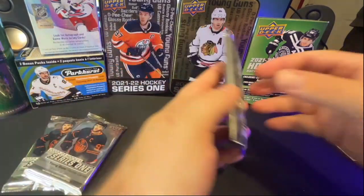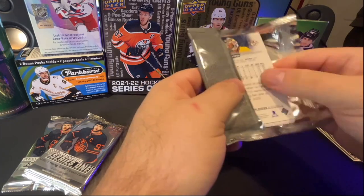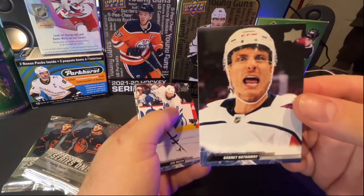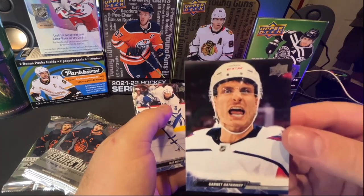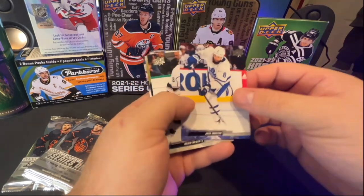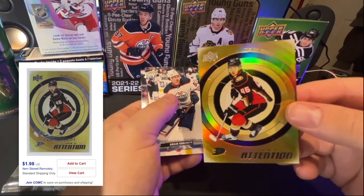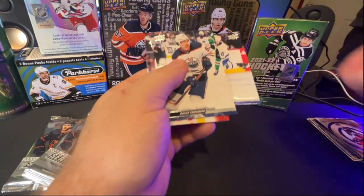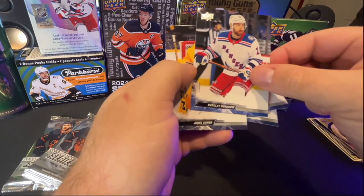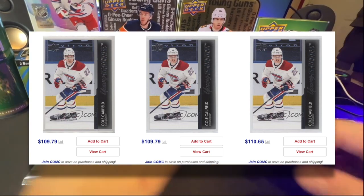Down to our last three packs. I think this has been a fairly decent box already. We're getting Predators on the back — what an awesome shot. There's Jake Muzzin, Drew Doughty, and a Center of Attention Trevor Zegras — outstanding card. Another good pull. Our second Cole Caulfield of the box — too bad that's probably not worth as much as last year's Cole Caulfield.